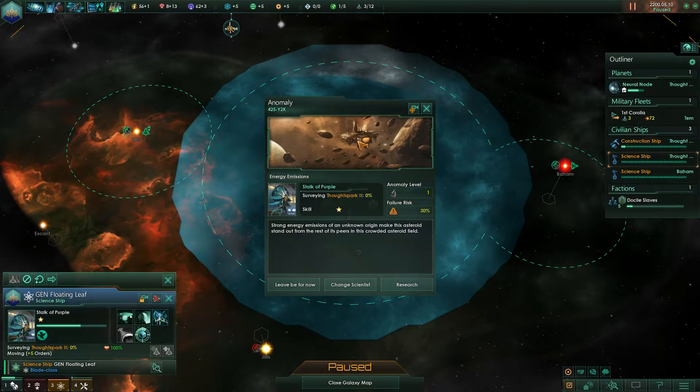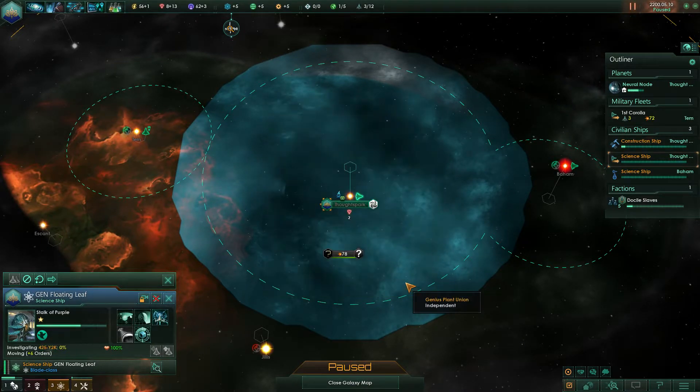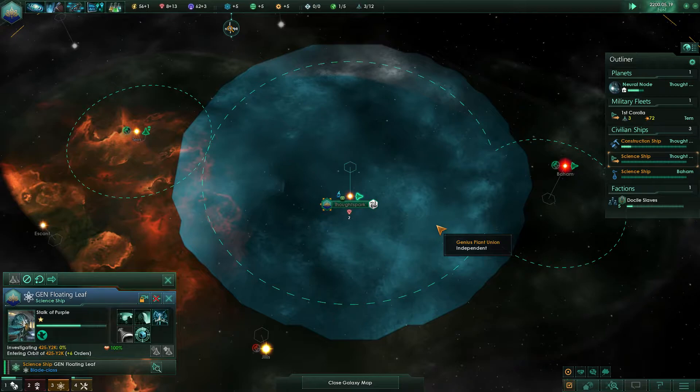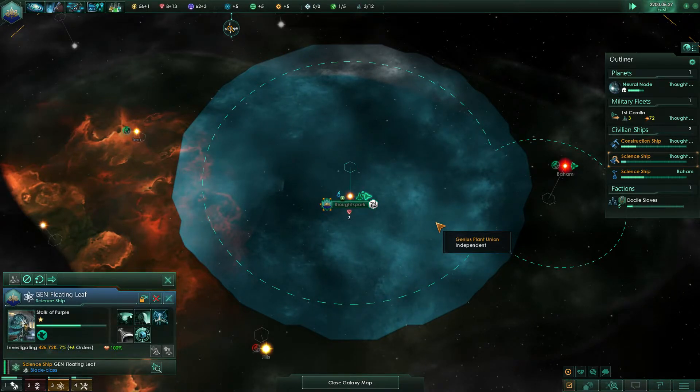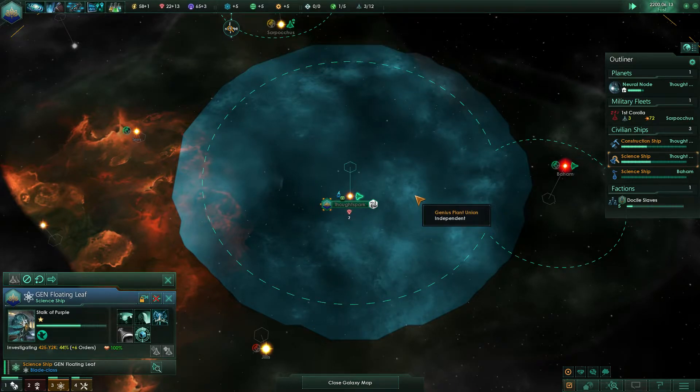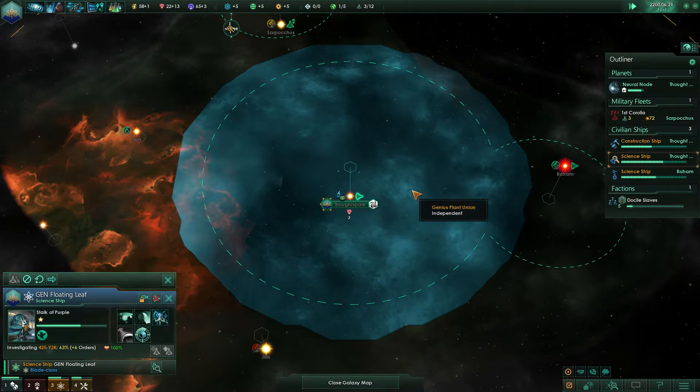So what do you get from researching anomalies? Mostly research points, but you can also gain ships, lots of quests, various bonuses, and interesting lore texts — especially from high-level anomalies. They are really worthwhile, but you have to know when to take them on.